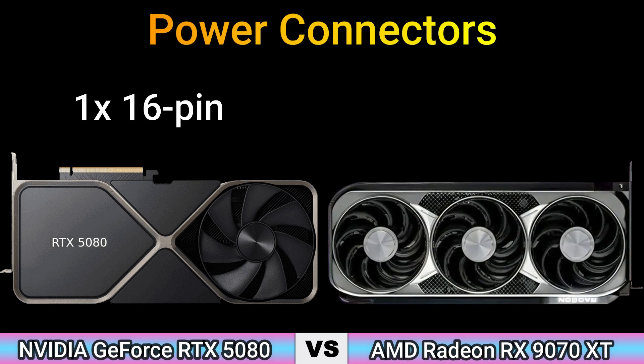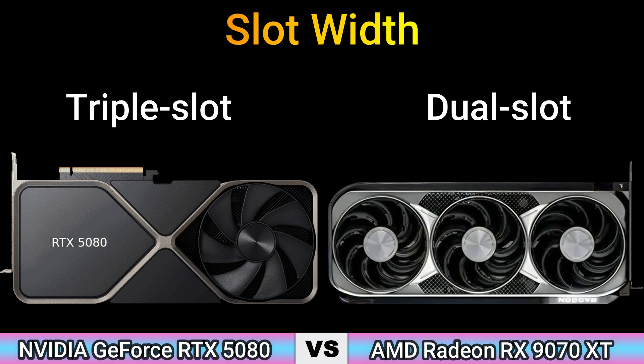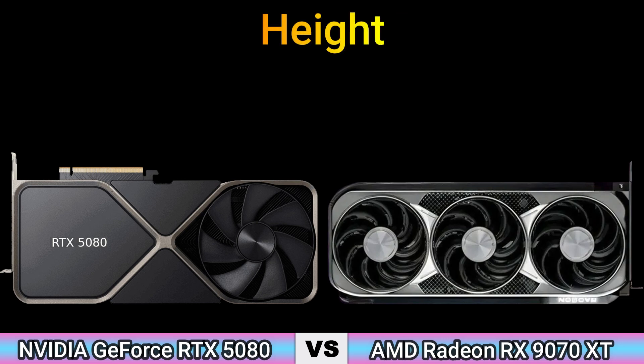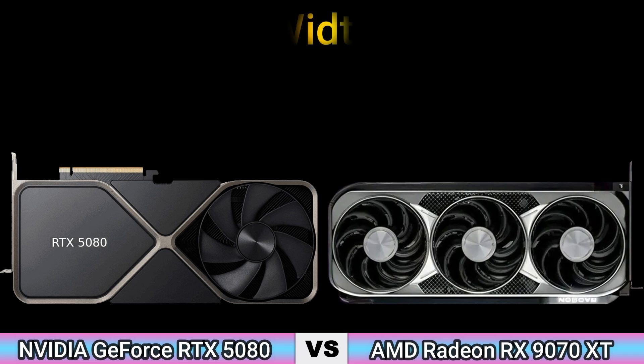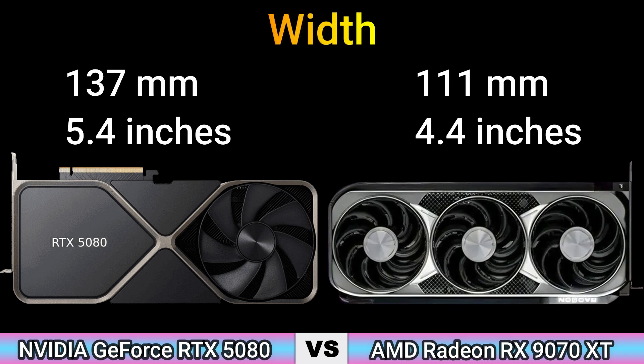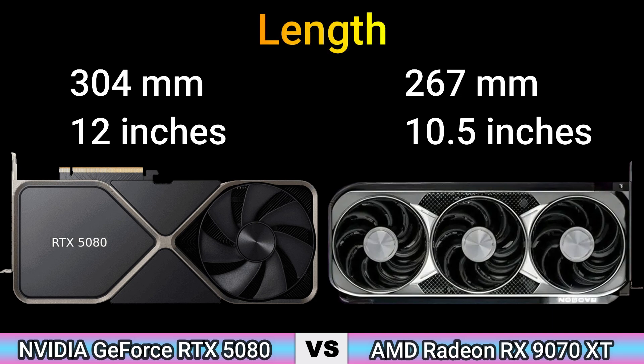Power connectors: 1x 16-pin and 2x 8-pin. Slot width: triple slot and dual slot. Height: 2.4 inch and 2 inch. Width: 5.4 inch and 4.4 inch. Length: 12 inch and 10.5 inch.